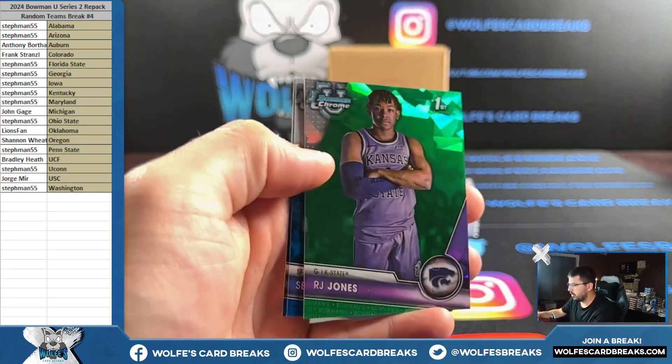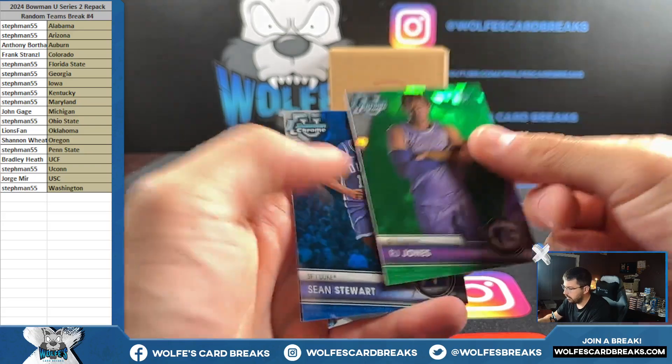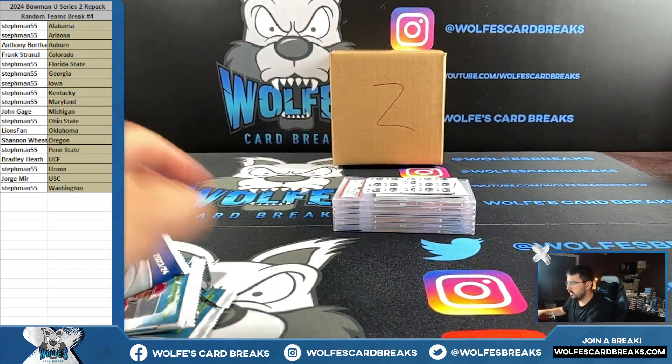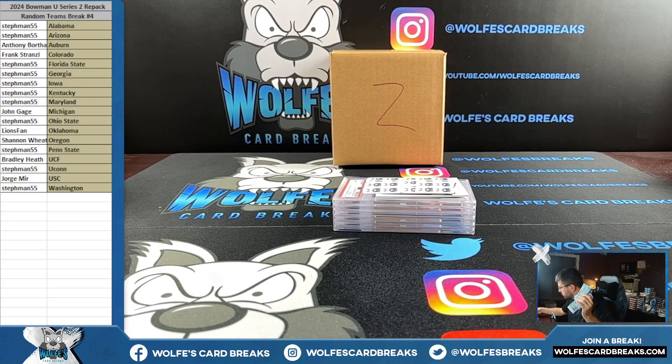Green RJ Jones, green for Kansas State, 84 out of 99, green sapphire. Sean Stewart and Atkins. Okay, not much on the packs, not much on the packs.